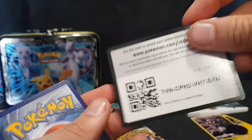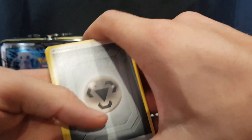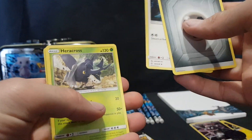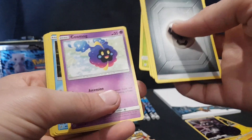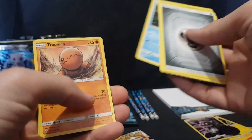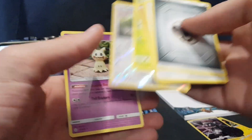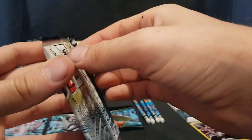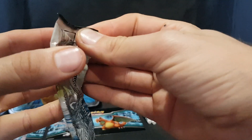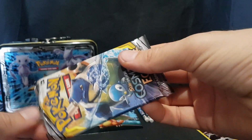Okay, we have our code card. Energy, Type Null, Heracross, Araquanid, Sunkern, Cosmog, Psyduck, Trapinch, Oddish, Eevee Reverse Foil, and Mimikyu. No new ones in there for me. I'm trying to get a complete set for Cosmic Eclipse. It's going well, just need all of the good cards.